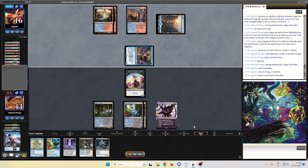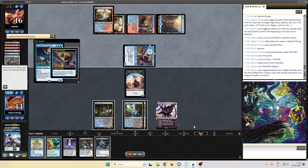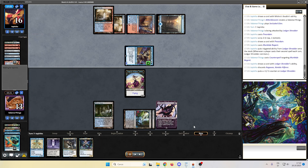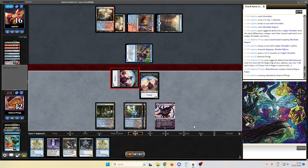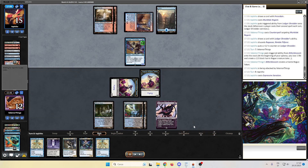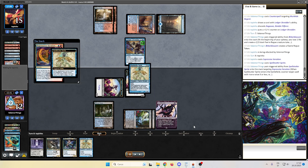Opponent with a big Murktide Regent — we counterspell that, counterspell resolves. Opponent connives, we pass the turn. We generate one more Fairy with the Bitter Blossom. We draw another Spell Stutter Sprite. We wanted the fourth land to hit with Fallen Shinobi, but that's it, we pass the turn. Opponent is winning the race — we are not happy about that. We counterspell another Expressive Iteration; let's hope this resolves — yes it does.